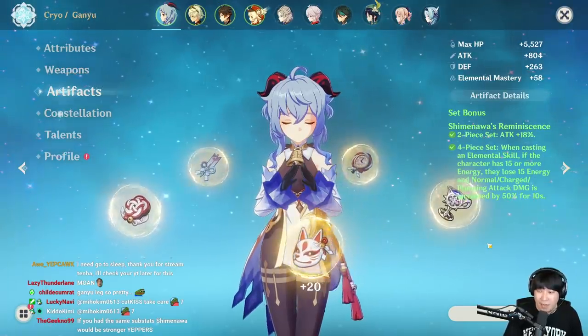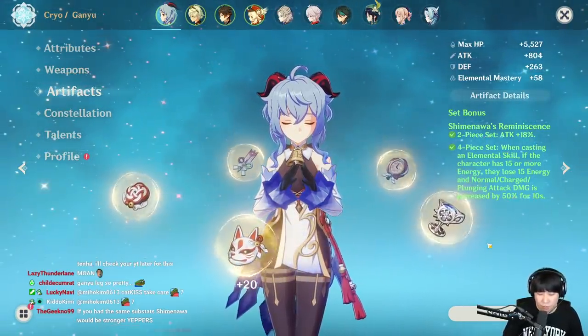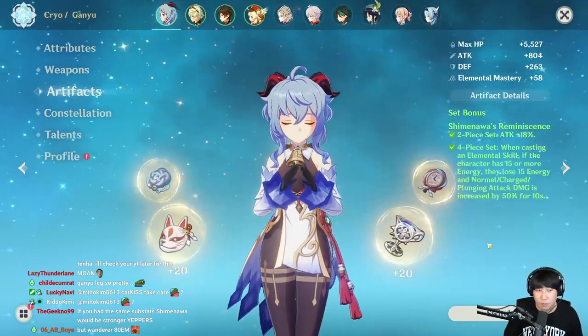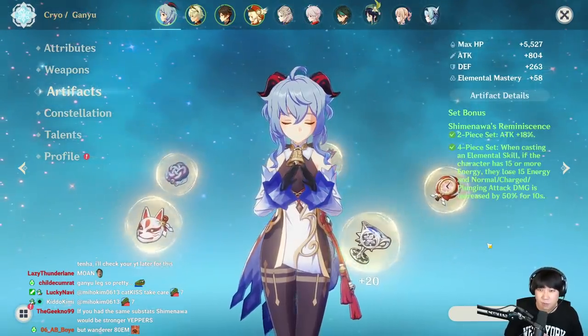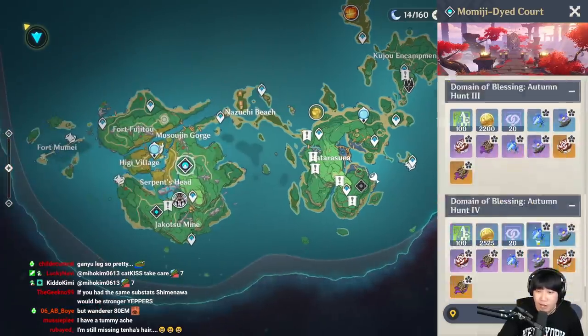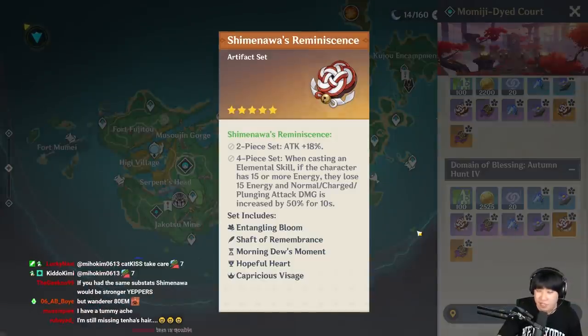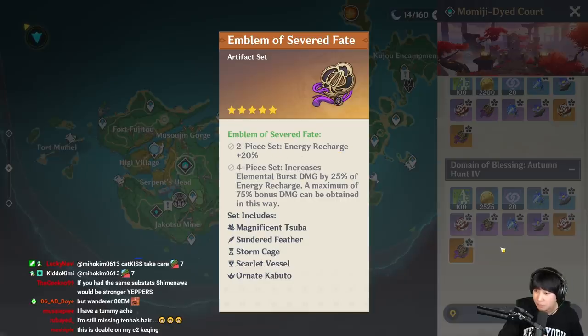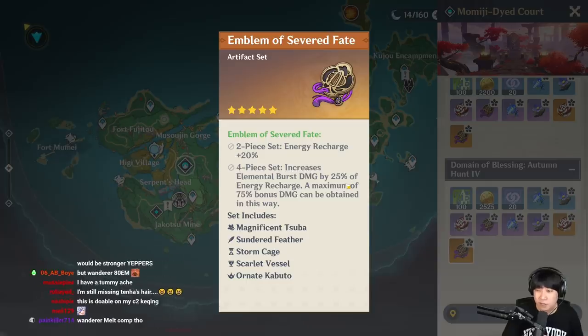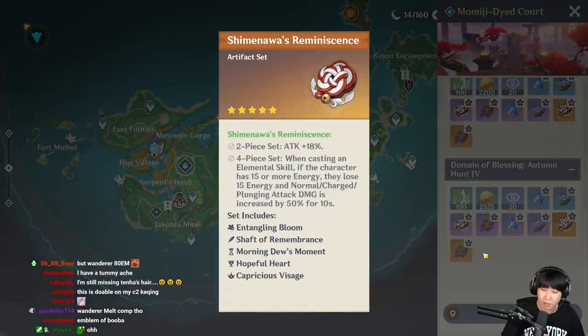However, for Ganyu I thought it was okay because although she can use Q, she also uses charge attacks. So if I was really desperate for a Wandrous set, I'd probably think about using this set. Because when you're farming this new domain, you're not farming specifically for the Shimenawa set — you're farming for the Emblem set, the purple set. That's an artifact that can be used for everyone because energy charge is not bad — who's gonna say no to energy charge? But for the Shimenawa set, there are huge restrictions on who can use it.